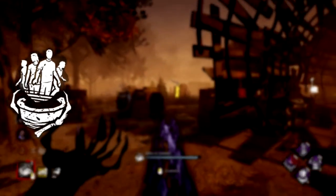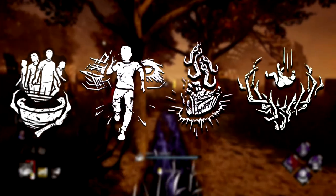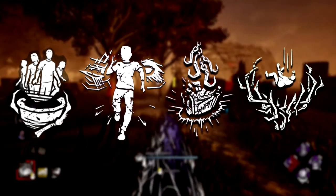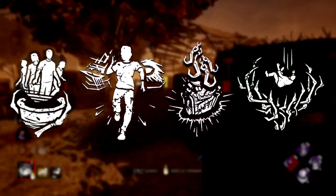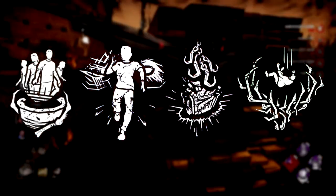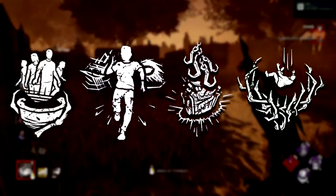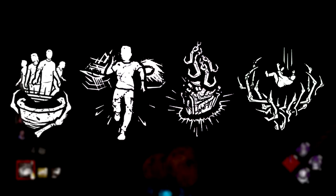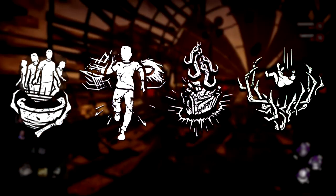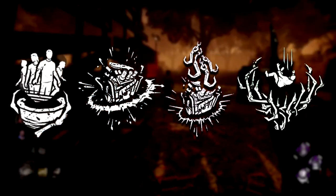For high MMR players, run BBQ and Chili, Lethal Pursuer, Scourge Hook: Pain Resonance, and Dead Man Switch. At the start, immediately hit a survivor with a bird and try to pressure them, then hook them on a Scourge Hook. Use BBQ to know where to pressure next if Pain Resonance doesn't give you information. When Pain Resonance hits, survivors are kicked off the gen, and Dead Man Switch will seal that generator for up to 45 seconds — an incredible amount of time. Use that window to get into another chase and rinse and repeat. You can also swap Lethal Pursuer for Jolt for additional generator pressure.